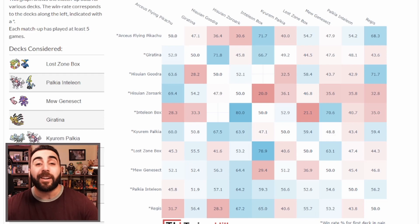Mew's worst matchup is Inteleon Box — it's really annoying dealing with single-prize Pokémon. They one-shot your Genesects with Charizard, which is bad not only because you lose two prizes to a single-prizer, but you're also losing your draw engine. Without those Genesects you're really not functioning. Mew's best matchup is Zoroark — you're hitting 270 with a Power Tab or Choice Belt, and they're damaging themselves down to 250.